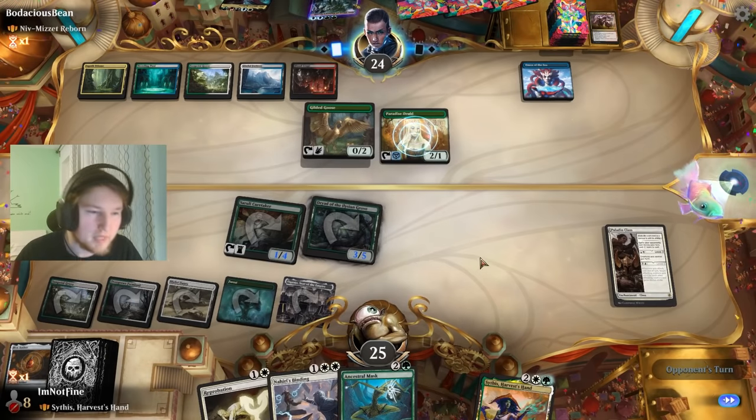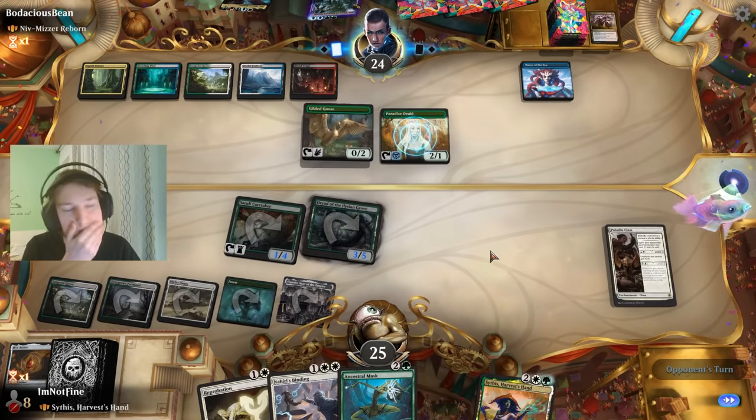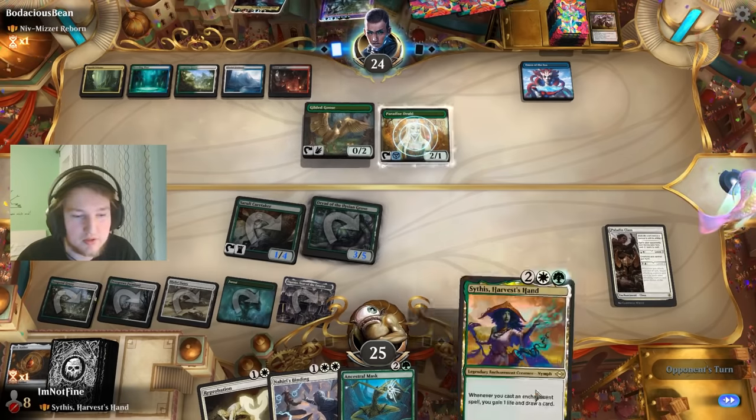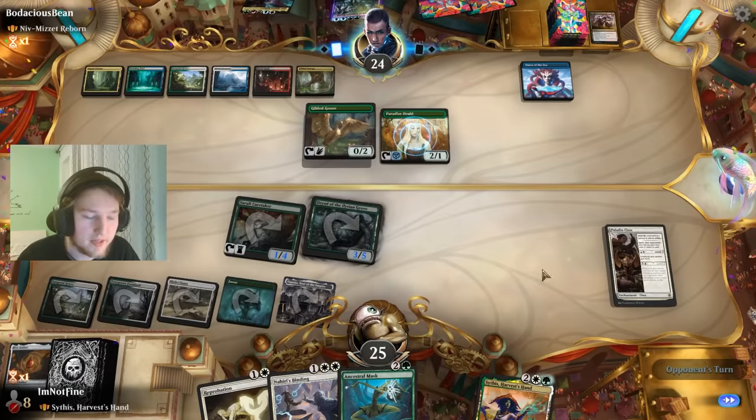Just get a bunch of mana out, and then when I play Sithis and play an enchantment, draw a couple cards — if I get two lands off the top, I can actually play them.